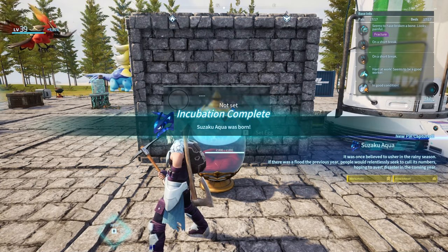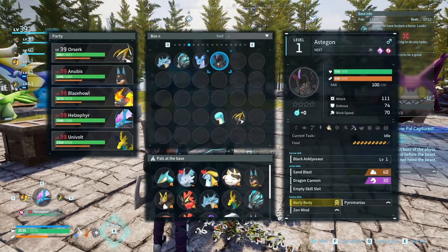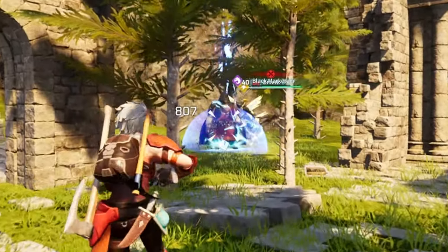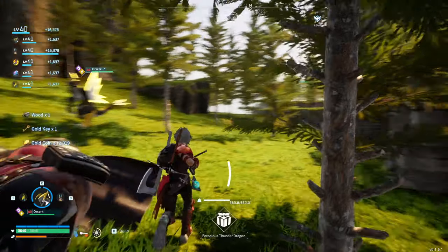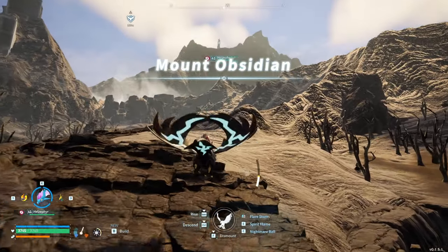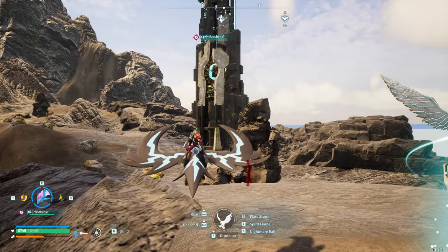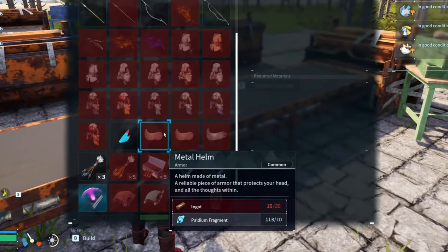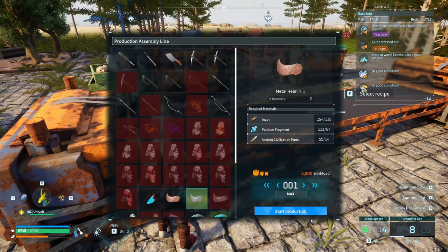I picked up a huge Daedream egg on the way and that gave us a Suzaku Aqua, but the real thing I needed was an Astegon. I found a black marketeer just chilling in some bushes so I took care of him and stole his money and gold key, which could come in handy. I needed to adventure up to the top of the volcano. Unlike my grass pals playthrough where it was rough, this time I had a flyer so I could just fly all the way up to the third tower. When I got back home I realised I had a new engram — a legendary metal helmet — which was going to make us so much tankier.